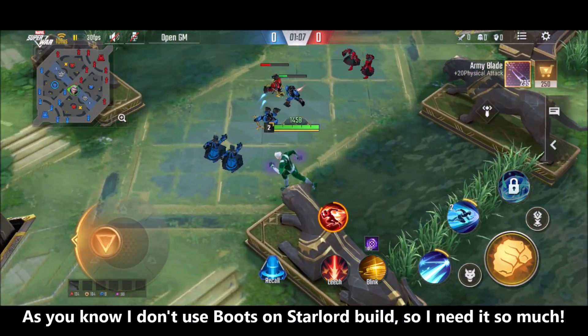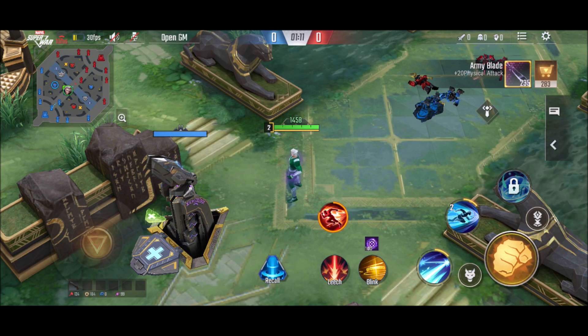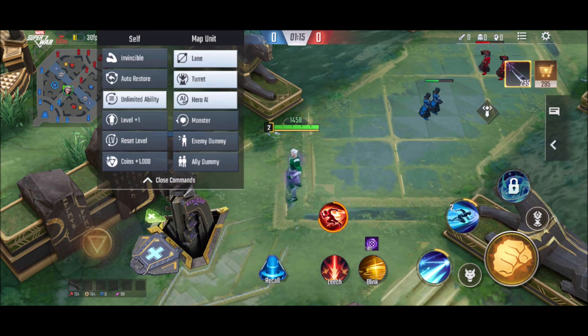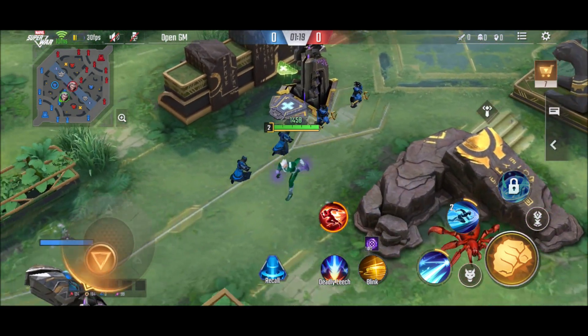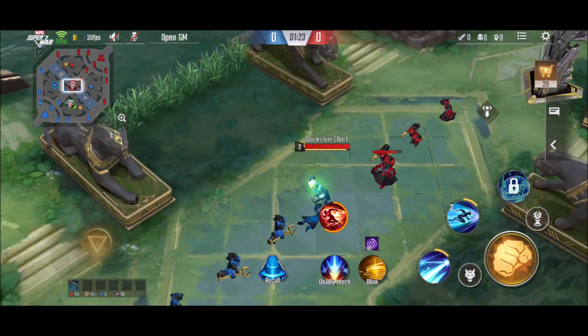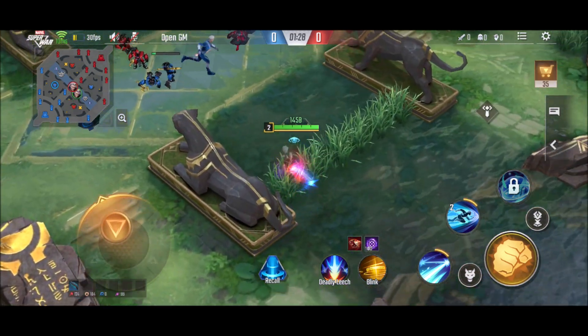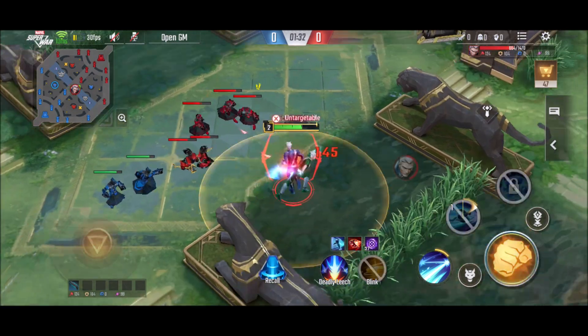Junglers can use this device and take advantage of the movement speed boost they get from it to join the team fight. The buff you get from using this device is that your movement speed is going to be boosted for a short while, and the next basic attack you perform will deal bonus damage. So you don't want to waste that extra bonus damage basic attack on a jungle monster or a minion — instead you should use this device, join the team fight, and then use it.